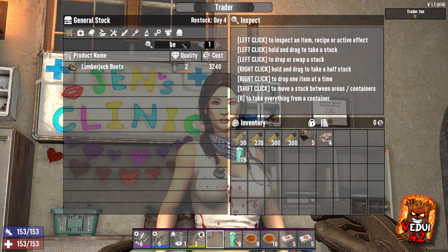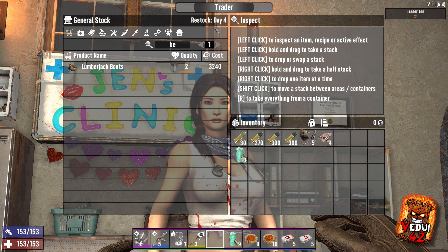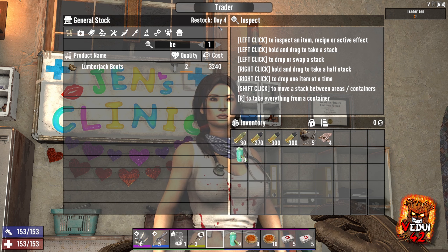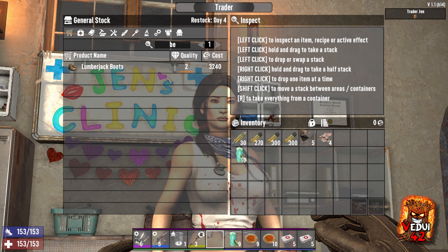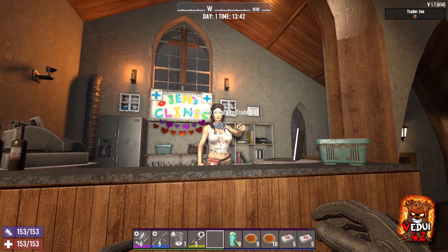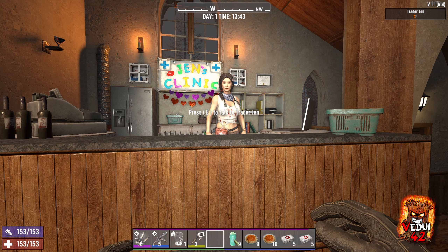You can go check, and unfortunately there may be no beaker. But she does restock every three days on default, so go and check her again. While you're waiting for the trader supply to reset, run quests for Jen to try to score a beaker through the rewards. Or if you have multiple Jens in the world, you can go check all of them — Jen is probably the best way and the best trader to find a beaker.